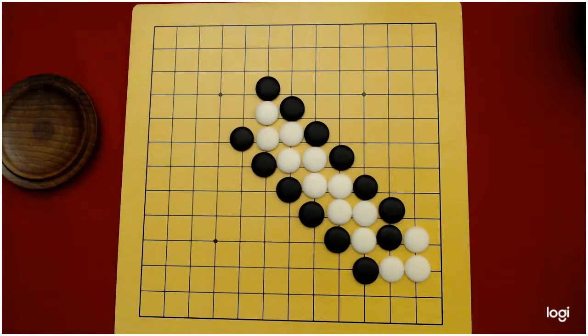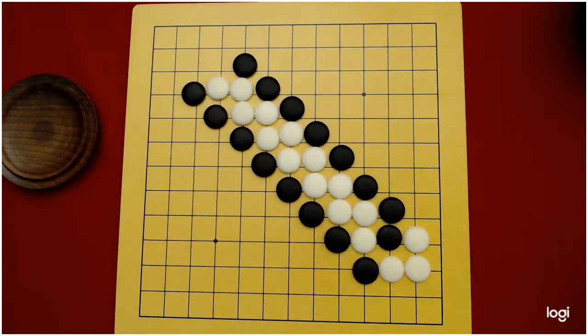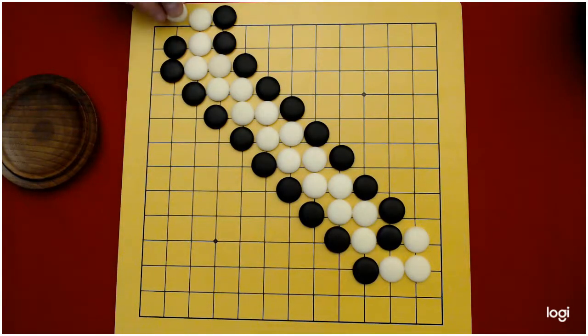The atari sequence continues all the way down the board. When white gets to the second row from the edge, black can play either side atari. When white tries to get out, black plays and captures all of those white stones. That's got to be game over on this size board.